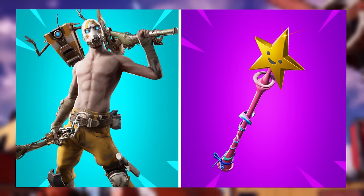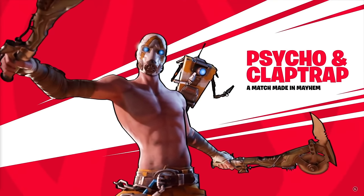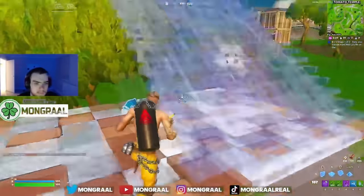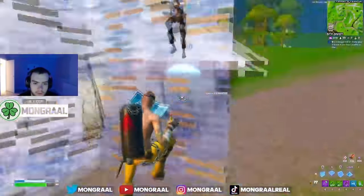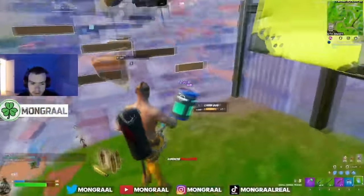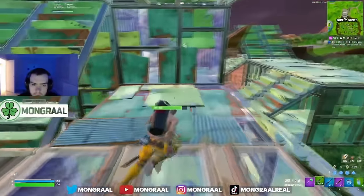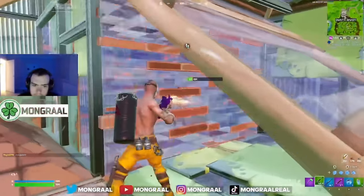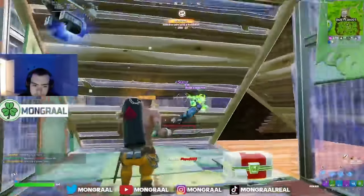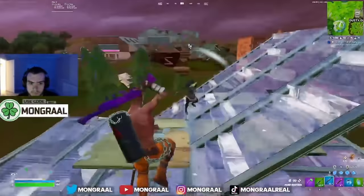Let's get started at number 30 with the Psycho Bandit and the Star Wand. If you are lucky enough to own the Psycho Bandit, this is always a combo you want to use in Chapter 5. This is such an amazing skin — it would have to be one of the rarest male skins in the game. It was only featured in the item shop once and cost around $40. The Star Wand seems to be the best pickaxe for this, and it's what most people are using.